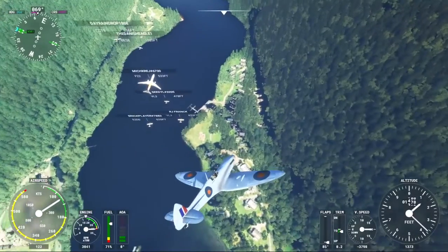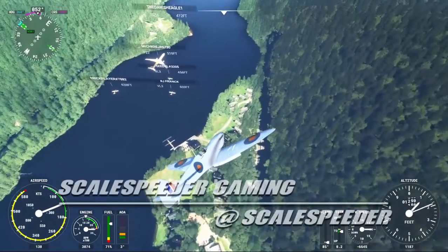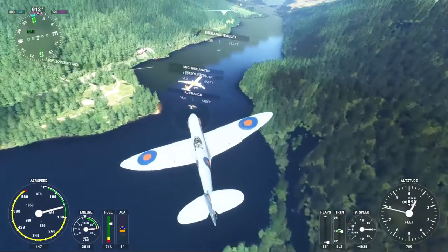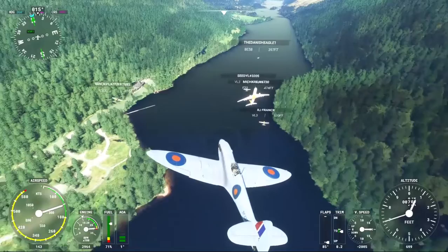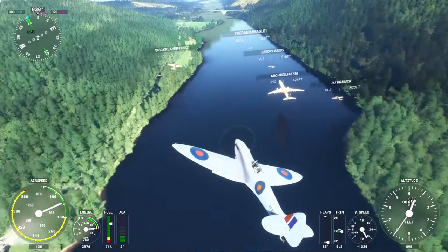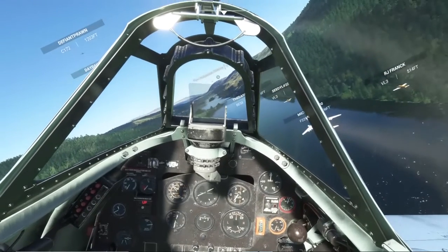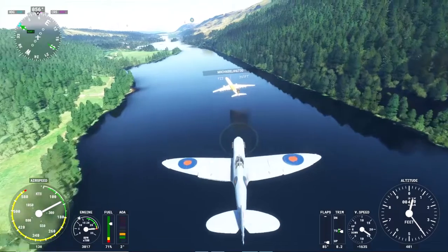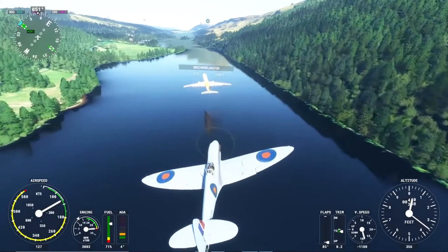Hi everybody. One of the coolest things that you can do in Microsoft Flight Simulator — and this is on the Xbox Series S you're seeing here — are community events or community fly-ins, or just generally when you get together with other people on a server and fly together on a flight path or just fly around. It really does add an extra level of immersion and fun to the game.